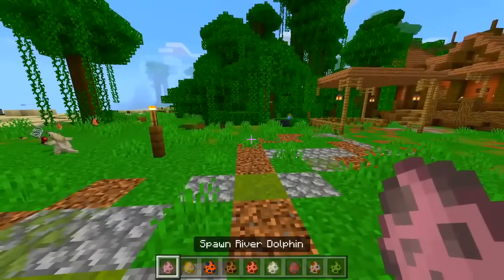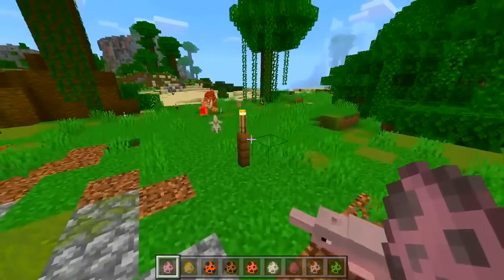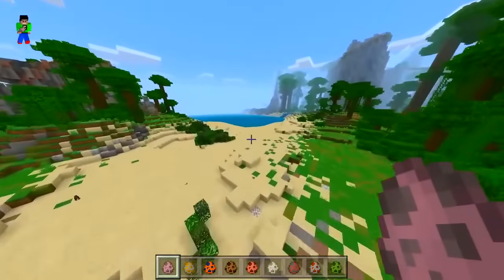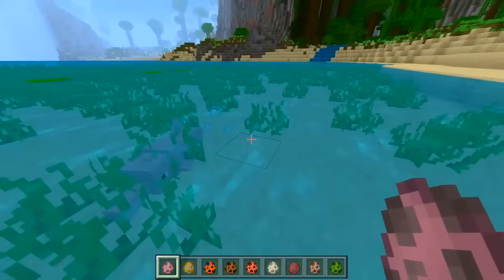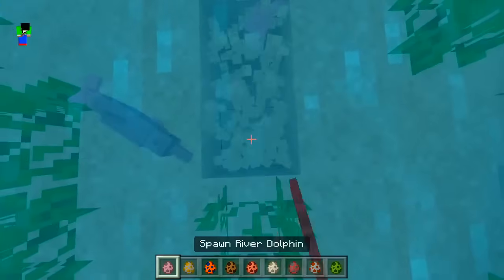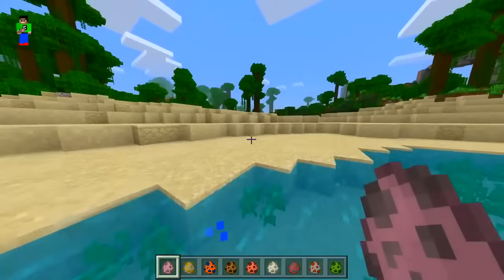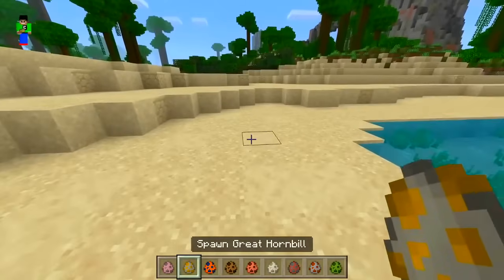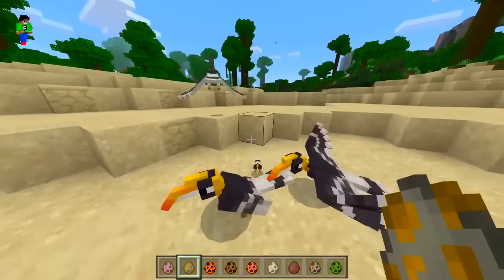Let's see what else we have in this chest. River dolphin - you're meant to be in the water but I don't know if there's any water. Oh, there is actually over here, let me fly over there. Yeah, we got a river dolphin and it's kind of pink - pinkish grayish, that's sick, I like that. A hornbill - that's a different type of bird, some of these birds I've never heard of before.